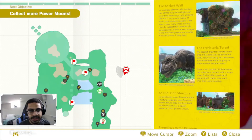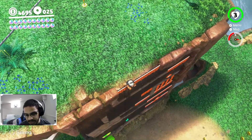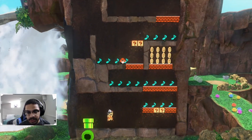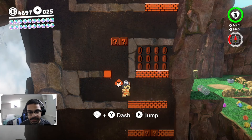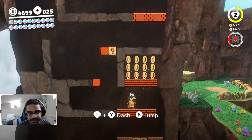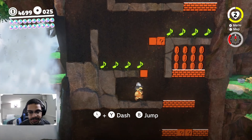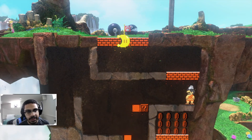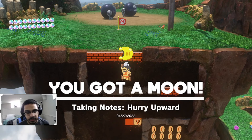Oh there's coins down there, I didn't even realize that. The next moon is right there - I think it's in this 8-bit section. I see it, it's the musical mode! Oh why - the Goomba's gonna cost me! Freaking Goomba man. Let's try this again - it's not gonna be that hard the second time. There we go, that's another 8-bit moon for Toadette right there. We're collecting more as we go.